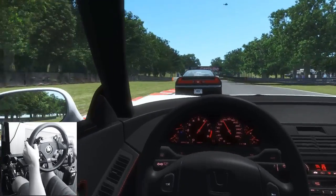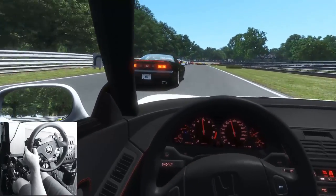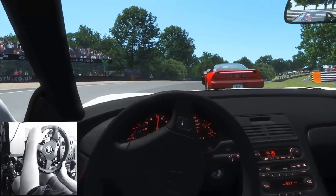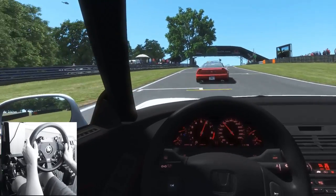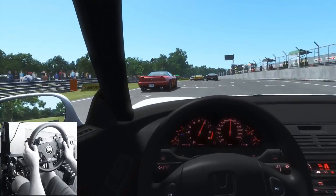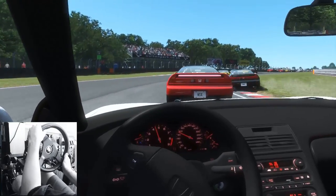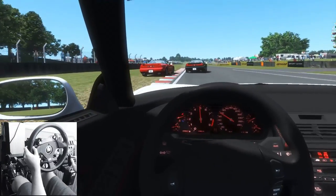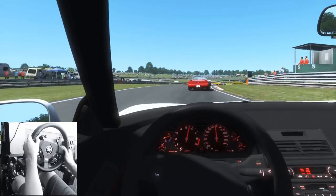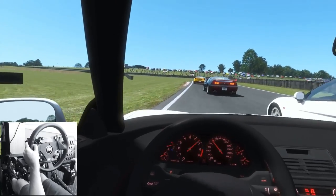Thanks to the power of the SW20 direct drive wheel, none of that really matters. When you drive these types of cars with consumer wheels — T300, TSPC Racer, anything with a belt in it — what tends to happen is the more sluggish nature of the car gets combined with the sluggish, sloppy nature of the steering wheel. The game ends up adding to the dampening that's already inherent to those devices.